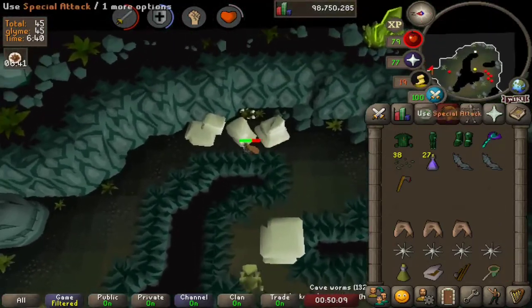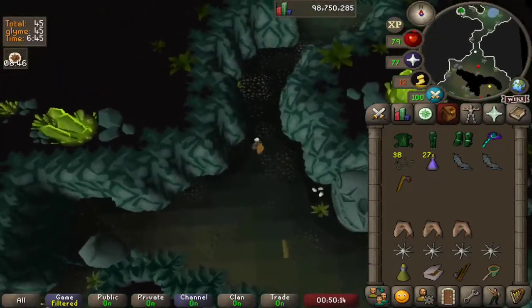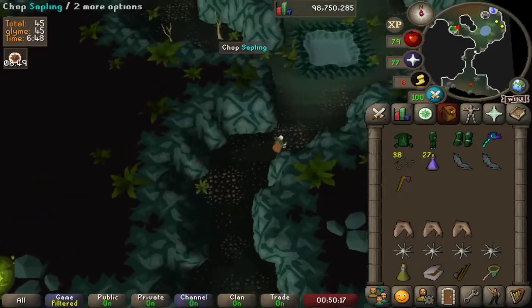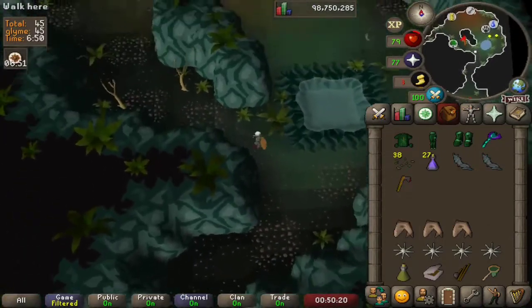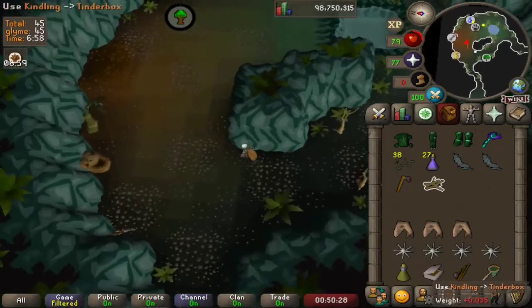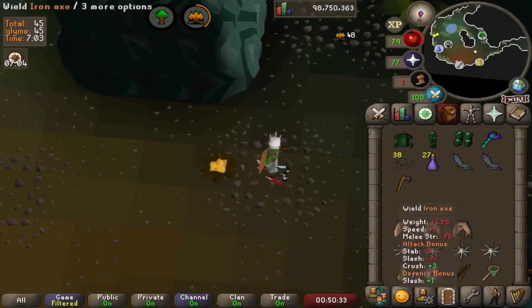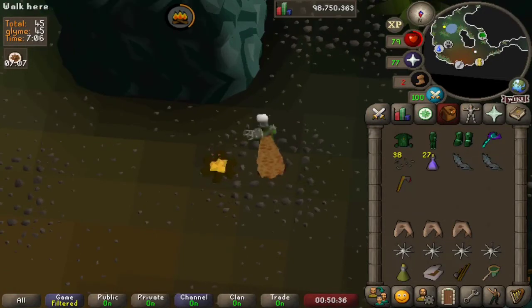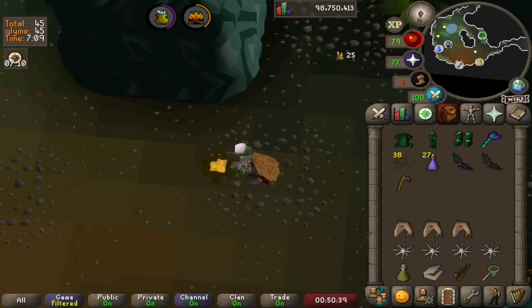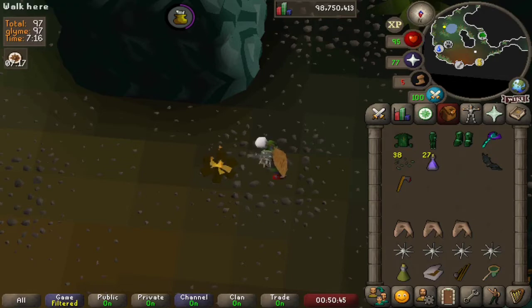We eat some shark to heal up — or we could heal ourselves with our Myrng bat once we cook that. Now we have an iron axe; I should have brought that in myself. We chop down the sapling, use the kindling with our tinderbox, and we have ourselves a fire. Let's cook our Myrng bat on the fire. Depending on your hunter level you'll get a different bat or maybe the same Myrng bat. We'll eat that and it will heal us up.